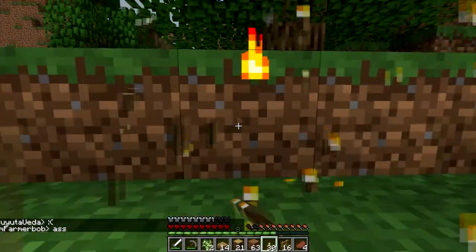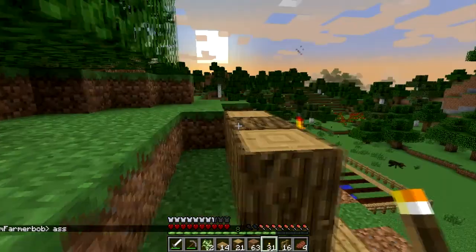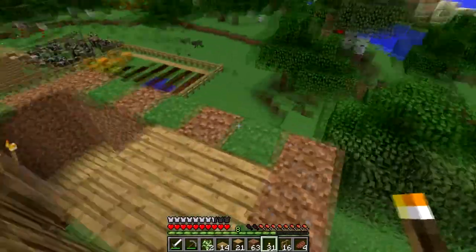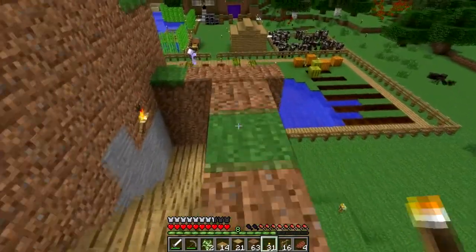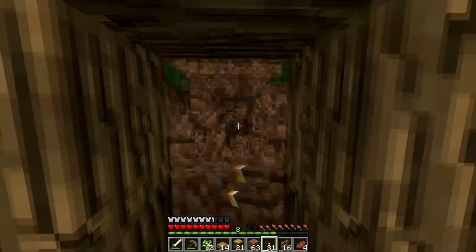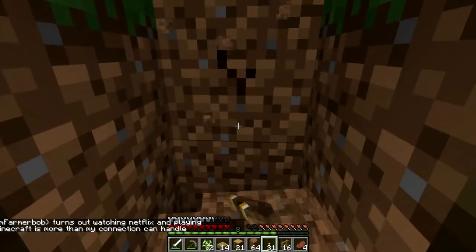So we can get rid of this torch now. What are we going to do here? So we've got a little place here.